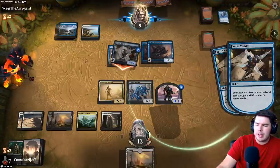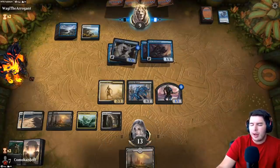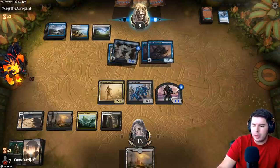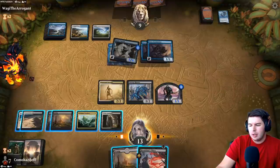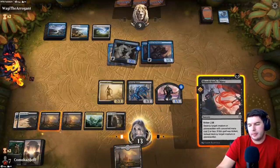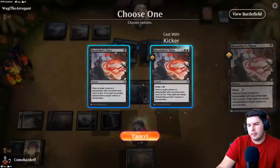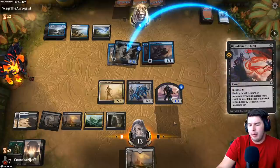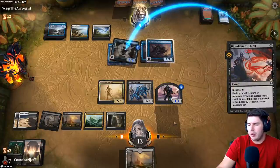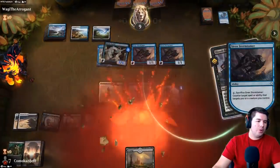Swing with the ghoul — they might trade off now. I think we're a little bit too far behind. The Lazatep Reaver couldn't come in because of the two-two, it would have been an easy trade off. We could have gotten maybe one more point of damage but it wouldn't affect our ability to win. If this resolves we keep playing, if not we're not gonna be quick enough — Siren Stormtamer anyway. Mono blue tempo is a hard match regardless.